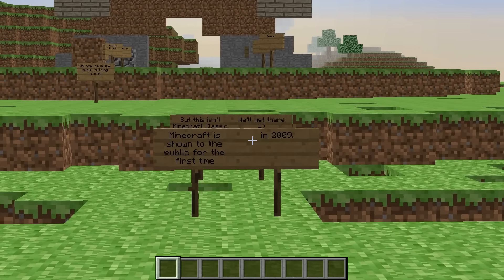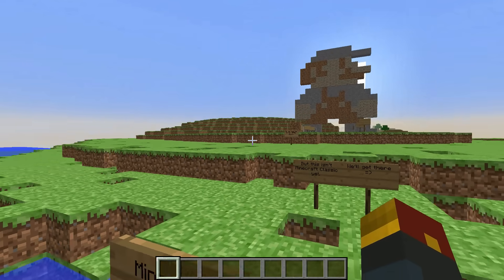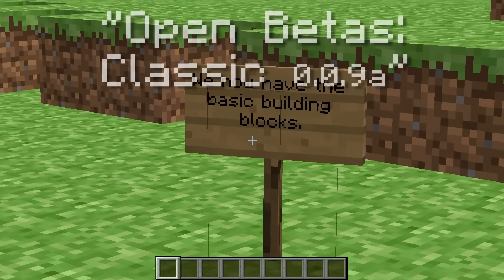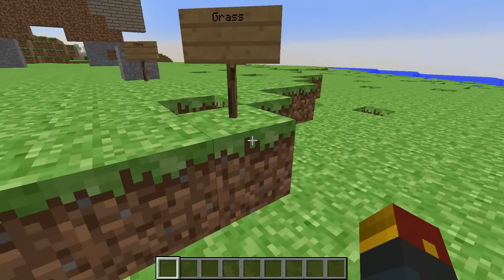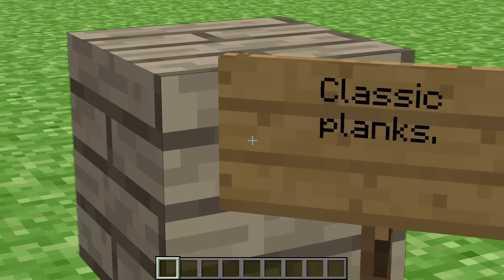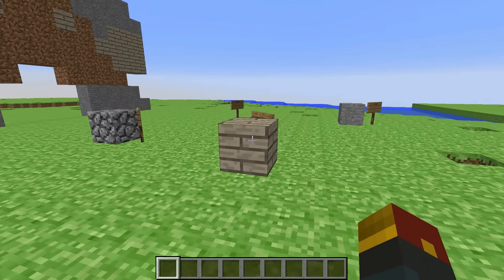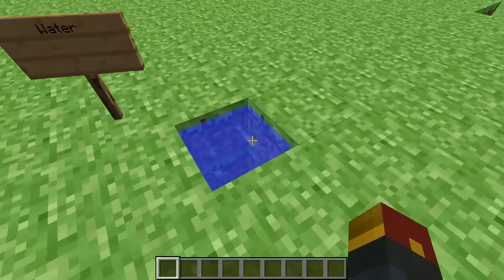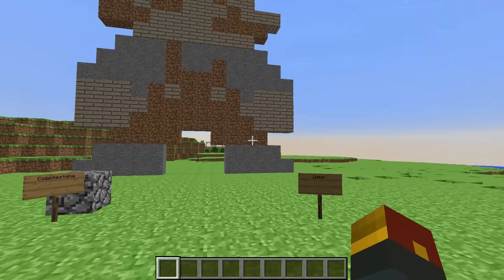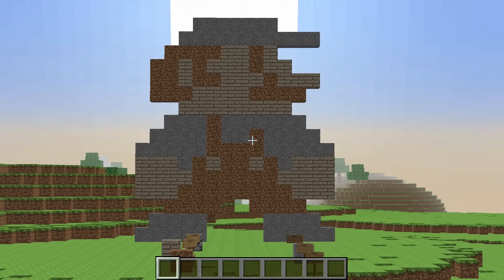But then something changed. Minecraft was shown to the public for the first time in 2009, but this isn't Minecraft Classic just yet — we'll get there. These are some of the original open betas where Notch decided to start letting people play around with his creation. We now have the basic building blocks. This was the new texture for grass; you had dirt, stone, all the standards. But you had these classic looking planks — this was the original wooden plank texture, kind of drab, almost a little tinge of pink, mostly gray.